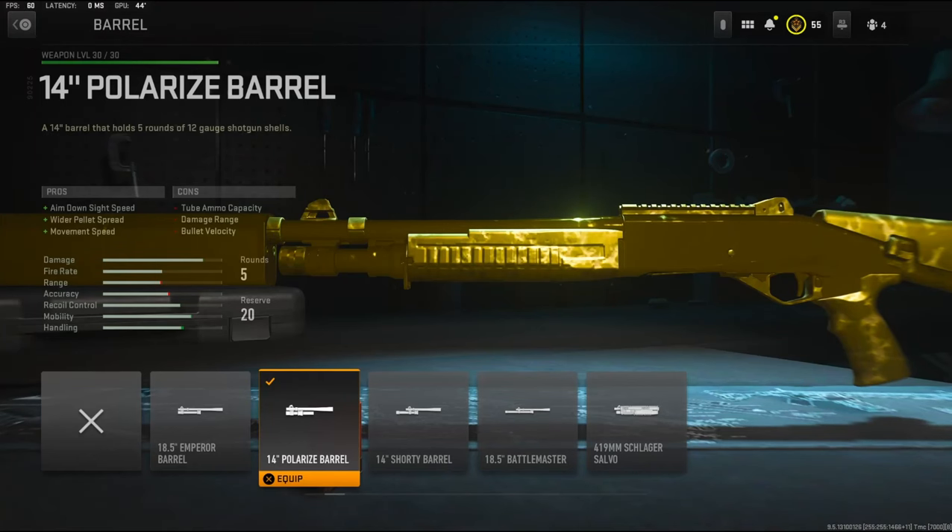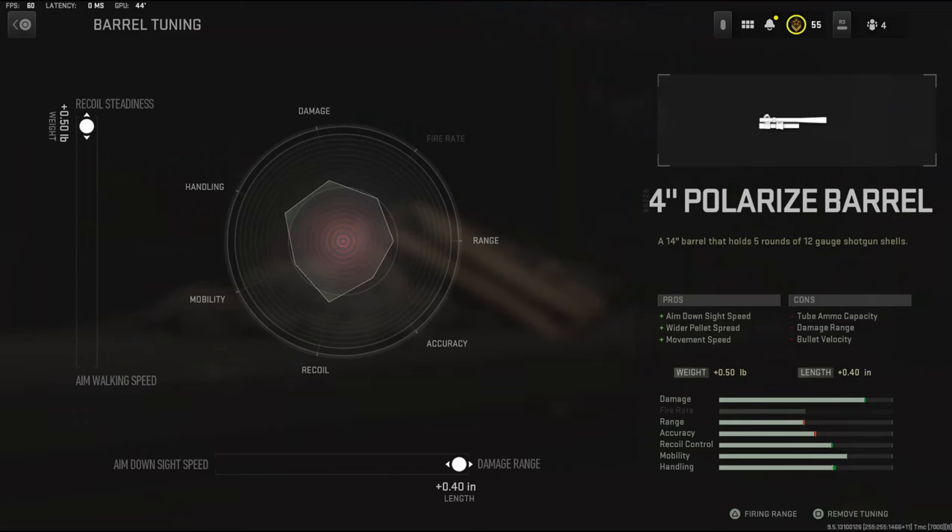On the barrel, I'm going to be using the 14 polarized barrel for aim down sight speed, wider pellet spread, and movement speed. I know that this gun struggles with damage range a lot, so I went ahead and put the length all the way over to damage range, and I went ahead and put the recoil steadiness all the way up.